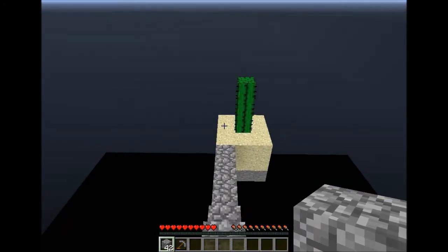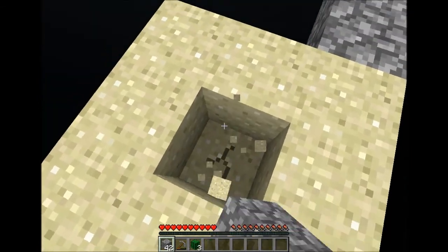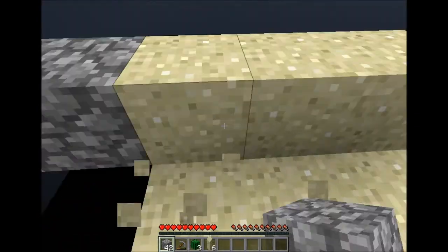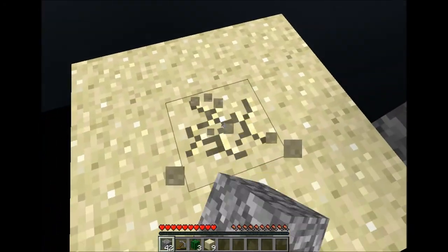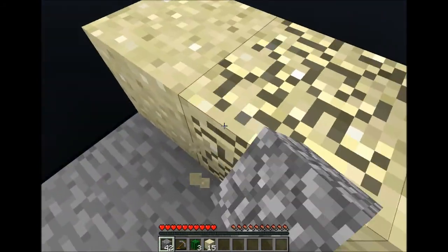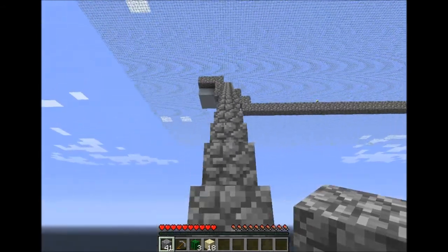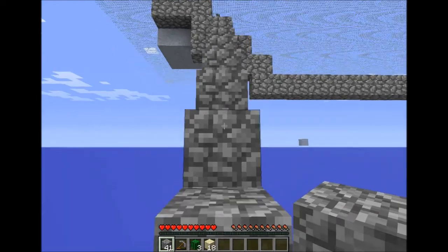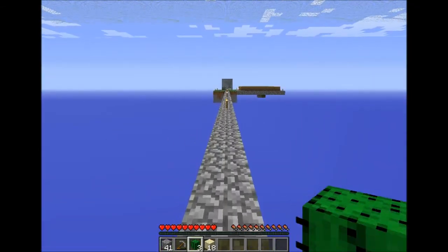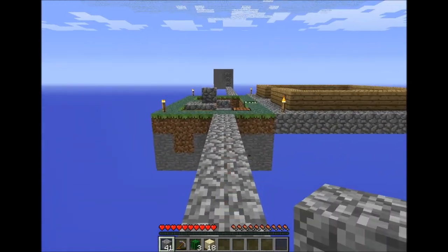Let's see what's in here. So we actually have sand and a cactus. Let's see what's in this sand — okay, so it's just a lot of sand. That's good, that's good. Let's get this one too. So we actually have three cactus, 18 sand, one pickaxe, and lots of cobblestone.